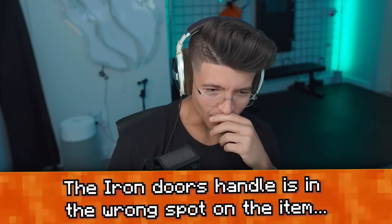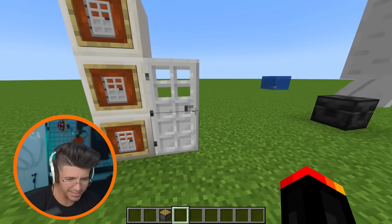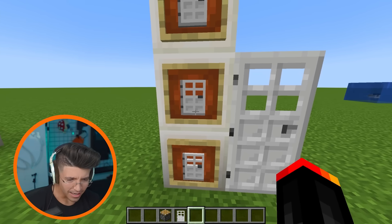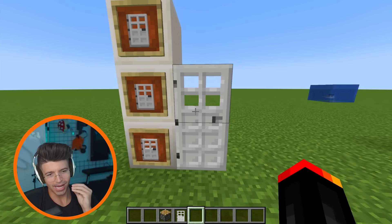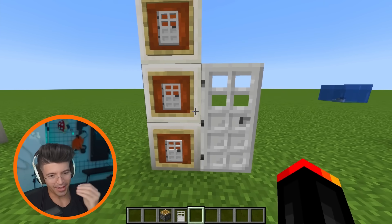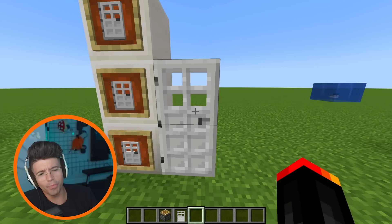The iron door handle is in the wrong spot of the item. You're right, it's down — why is it down here? So it's right here on the item, but then it's over here in the icon. I get it, it's a miniature version, but you're totally right — it shouldn't be right there. It almost looks like a hand latch you would push down on, and this is like a twisty knob. Why do they even have handles? You can't even open them.